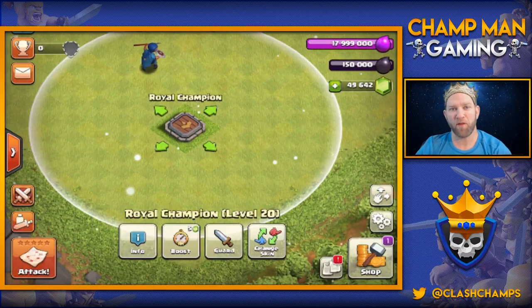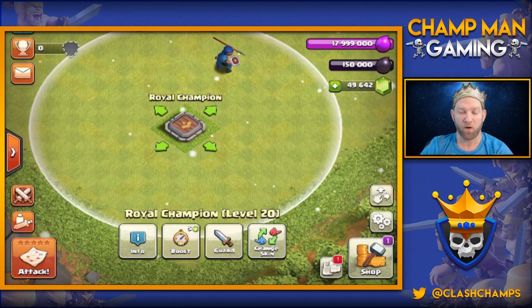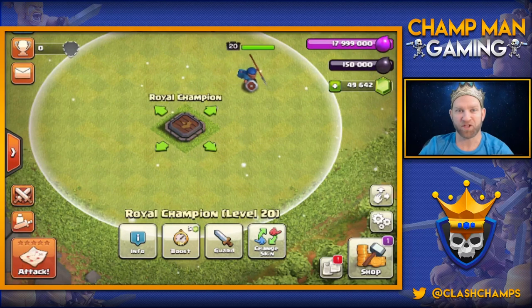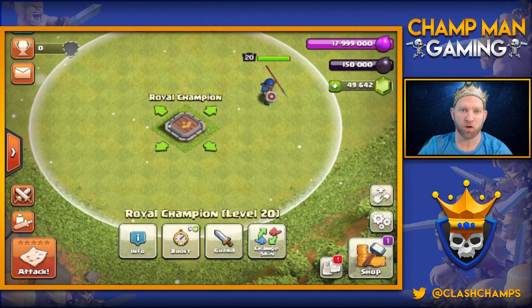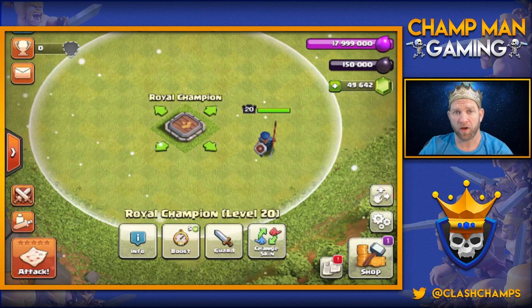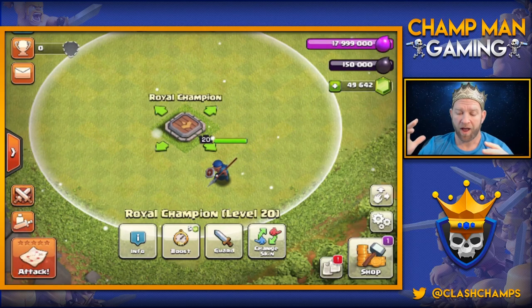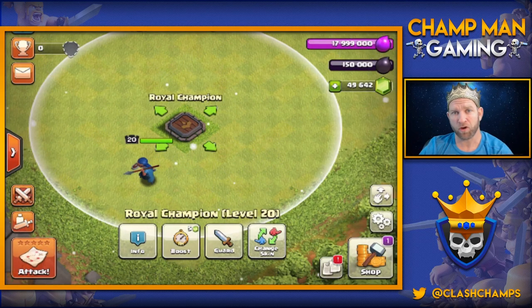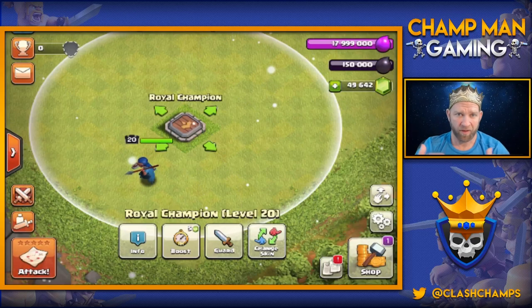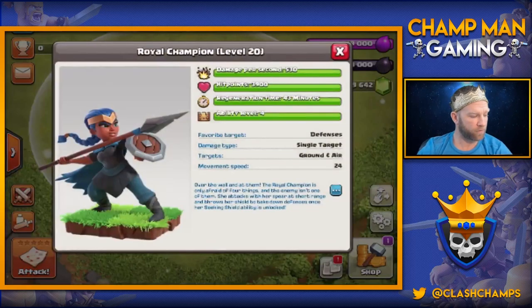What's going on everyone? This is Champman and I am back to bring you a brand new hero to Clash of Clans. It's called the Royal Champion or Royal Champ. She is amazing. What makes her so special is that she targets defenses only — no other hero does that. That's her strength and her weakness; as long as you can keep her alive and behind the front, you should be able to plow through everything. Let's pull some stats on her.